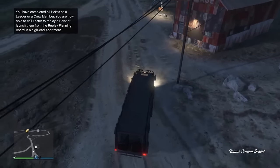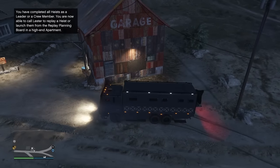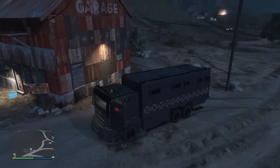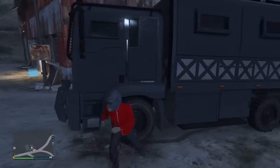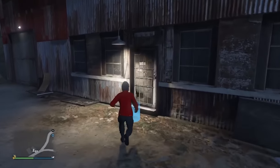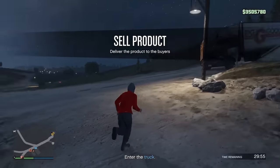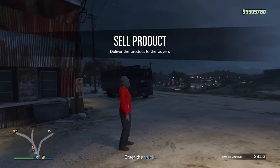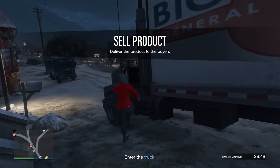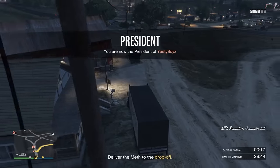The absolute worst thing in all of GTA Online is the post-op MC cell missions. What if I told you there was actually a way to make sure you never get these again? All you need to do is grab your Acid Lab or MOC and park it in the exact spot where the post-op van normally spawns. This tells the game not to spawn anything there, and it'll just give you a different cell mission. You will have to memorize the spawn locations of the post-op vans, but once you do, this is a massive time saver.